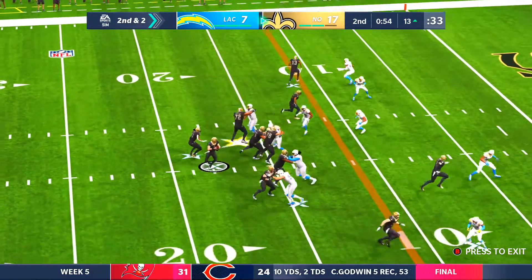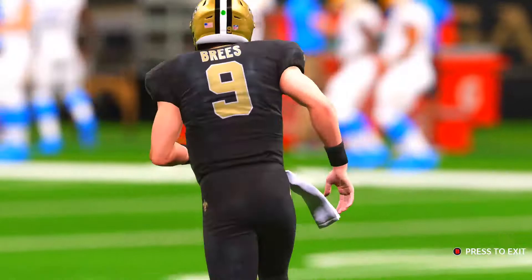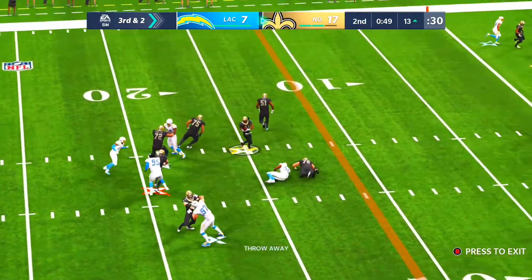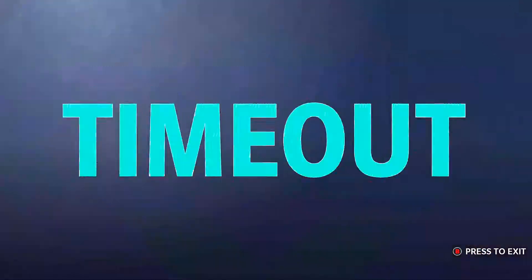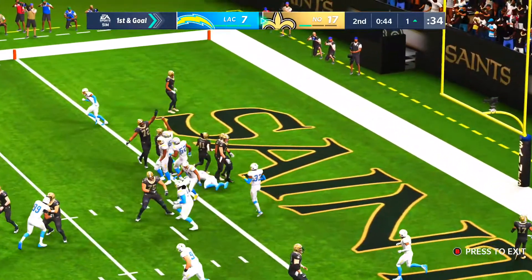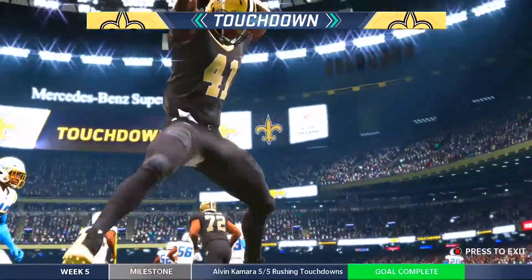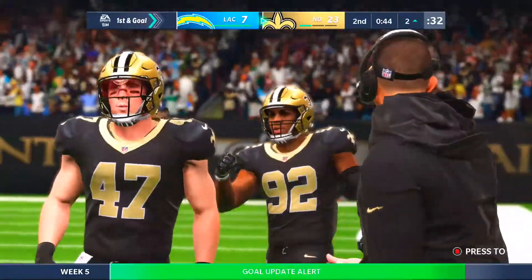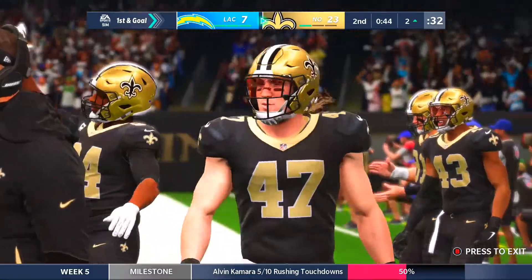We jump all the way to the end of the second quarter with 55 seconds left in the first half, and Saints are up 17-7. Third and two, Drew Brees gets rid of it, dumps it off to Kamara. He gets brought down at the 1. From the 1, handoff to Kamara going up the middle into the end zone. Kamara's first touchdown of the game. It is now 23-7 with 44 seconds left in the first half.